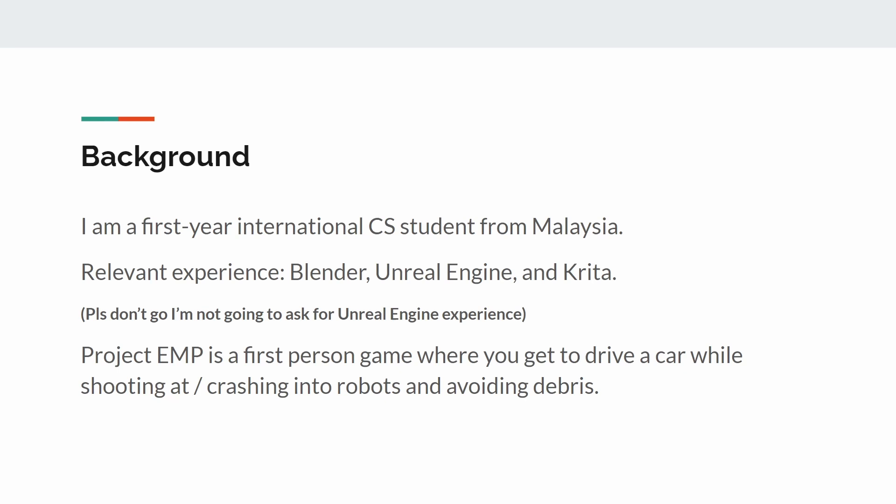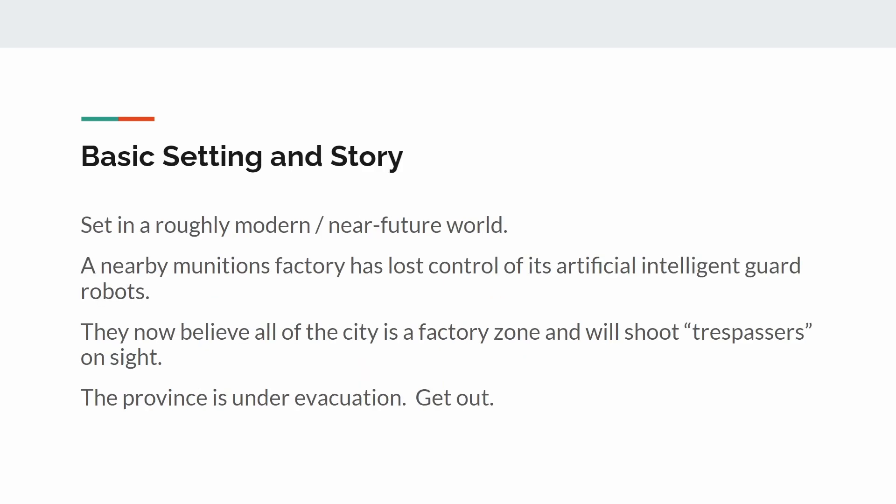As for the game itself, Project EMP is a game where you get to drive a car while shooting at enemies and avoiding debris. The basic story is that a munitions factory has lost control of its AI guard robots, everyone is being evacuated, and you should also run. Get out of the province by any means necessary, whether using a car, multiple firearms, or both.